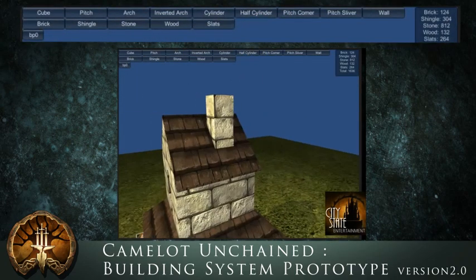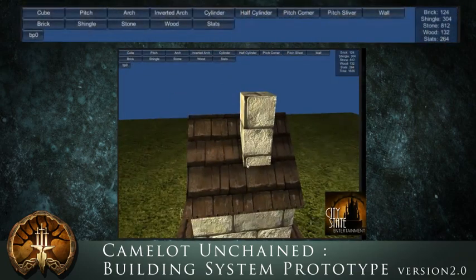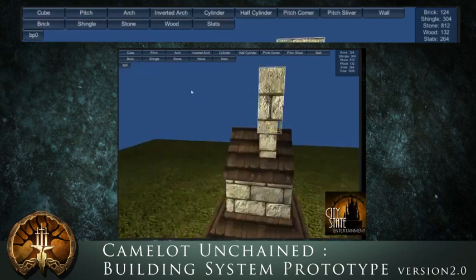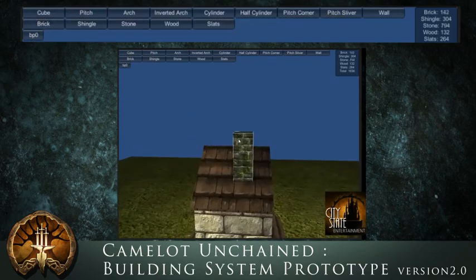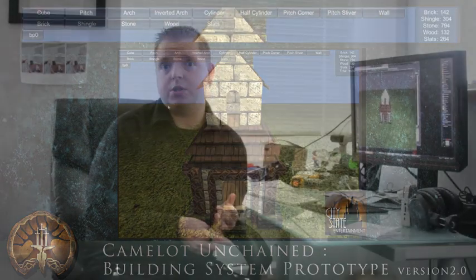So those are the features and appearance updates — that's builder version 2 of the Camelot Unchained building tool. You guys gave us some feedback on wanting this to be a standalone app, so we're exploring that internally. Please give us more feedback, tell us if you like it, tell us what you don't like about it. This has been Tim Mills with City State Entertainment, version 2 of the building prototype. Thanks.